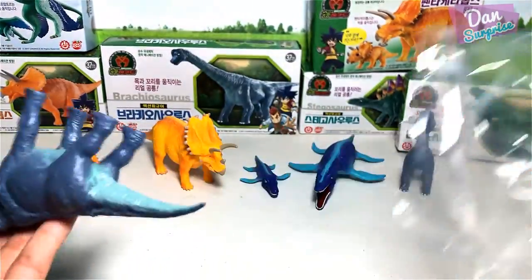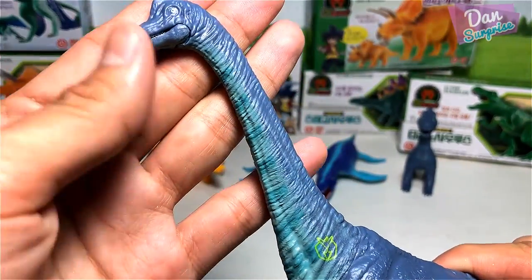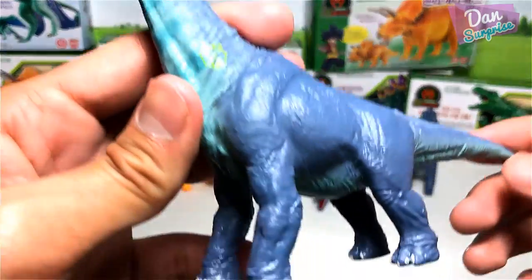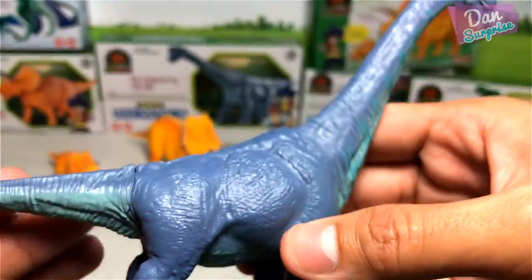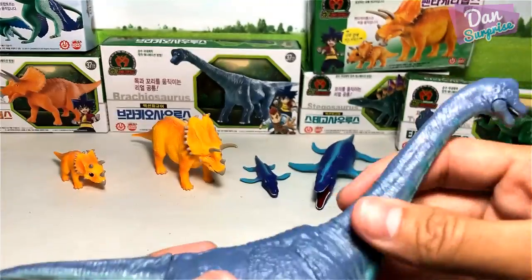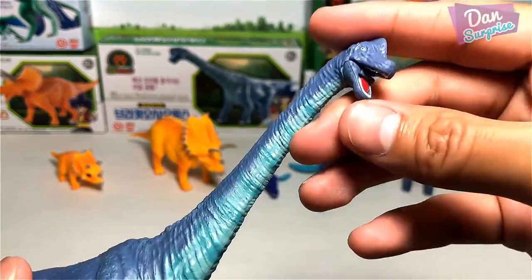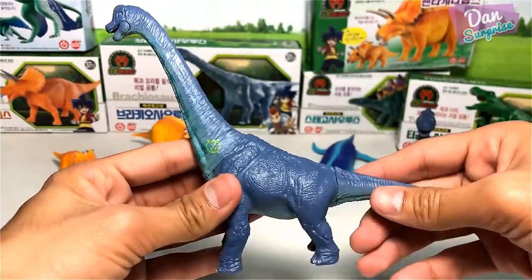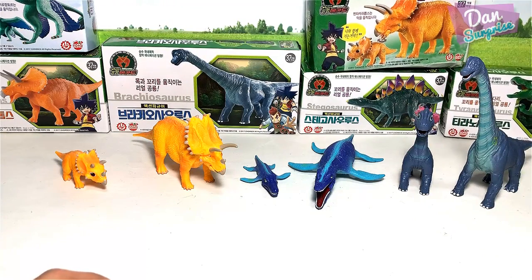So far my favorite figure is the triceratops. Let's take a look at the adult brachiosaurus — this is actually very well done, with plenty of details. You can see nice muscle definition and skin folds, a soft and flexible tail and neck, and the jaw can be opened and closed as well.